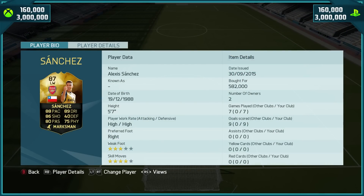Kicking off with his price range: 160 to 3 million coins on both Xbox and PlayStation. But at this moment in time you can pick him up for around 400k. 9 goals in 7 games, 4-star skills, 3-star weak foot, high-to-high work rates.